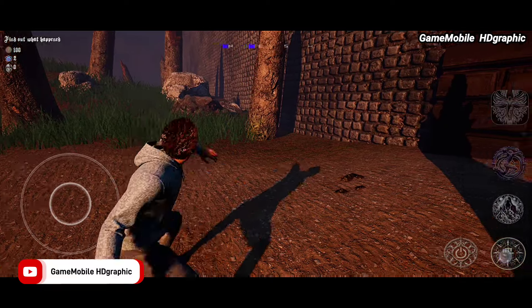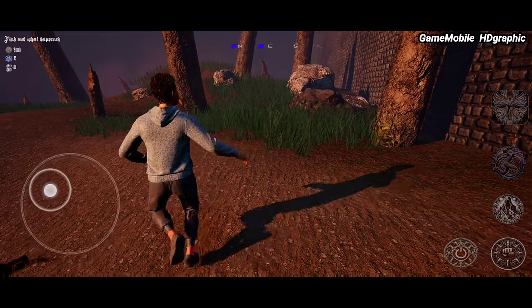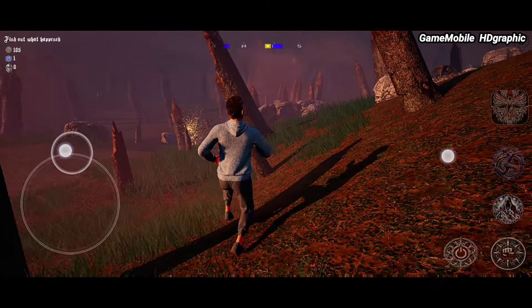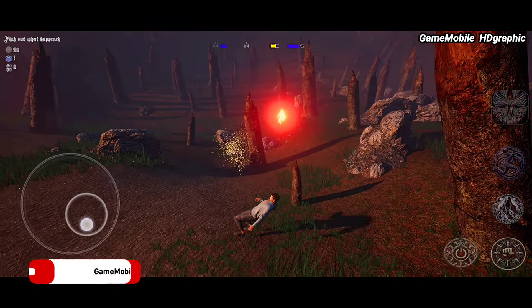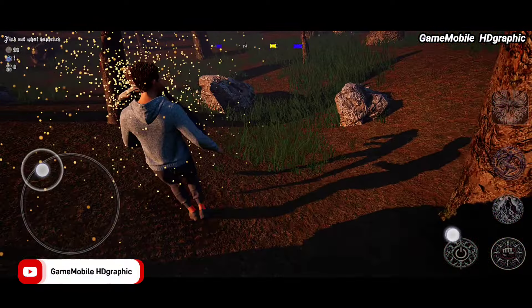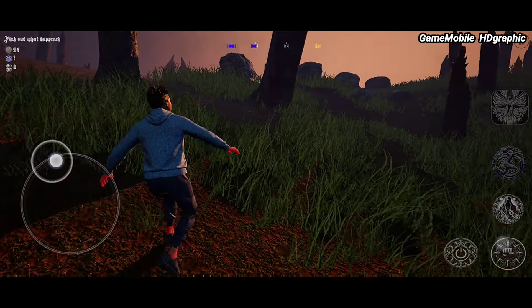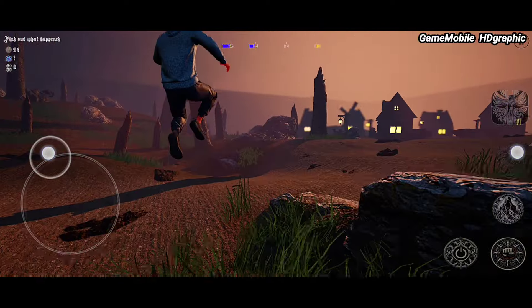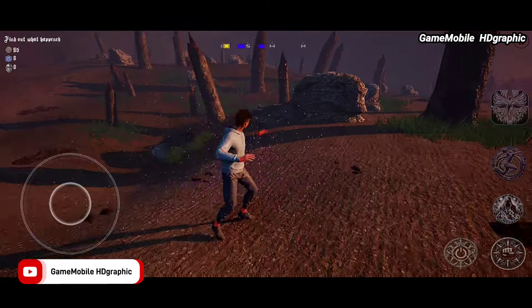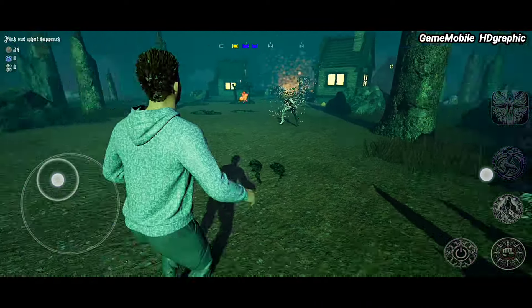Empty Space. This is a new release game with absolutely amazing graphics and huge potential, though the hero's attack feels quite clunky — it should be slower and smoother so we can see the movement more clearly. The game doesn't have any storyline or conversations — it's a full action mystery game where players solve puzzles and find the main mission without many hints. Sometimes monsters appear suddenly and we can use basic attacks or area-of-effect skills to kill them. Empty Space is the best high-graphic offline game for mobile.